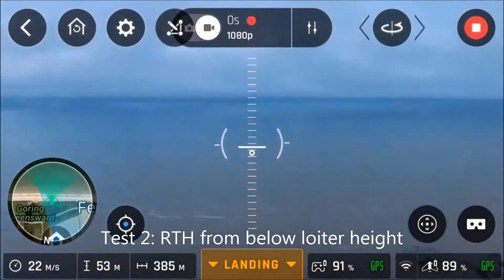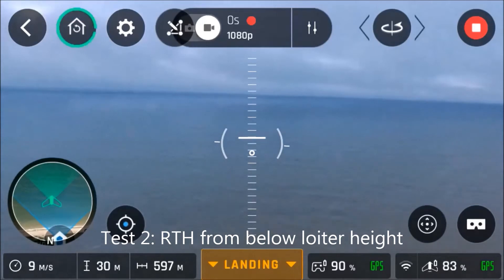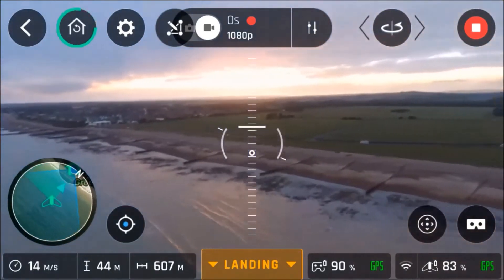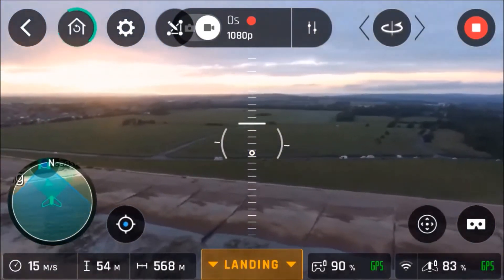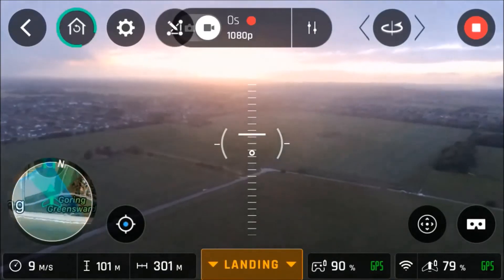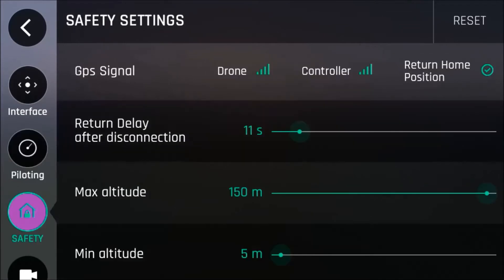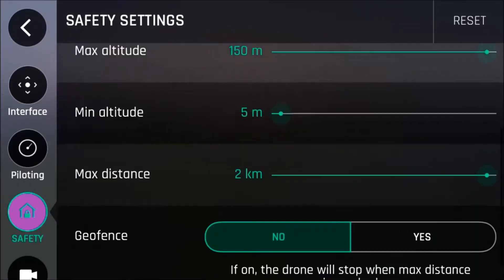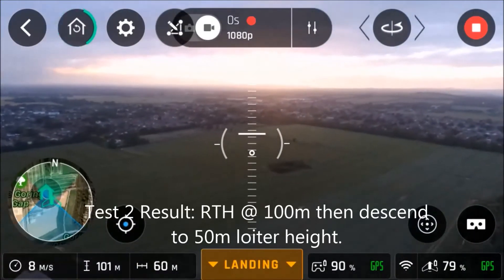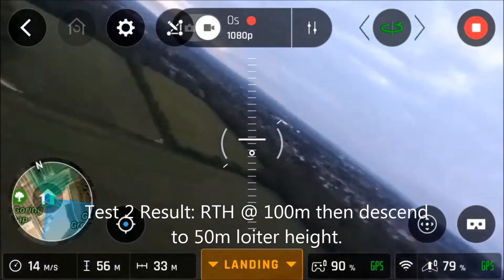For this one, I'm flying it out and I'm going to see what happens if I go below the loiter height and hit return-to-home. So again, it's turning around as you'd expect — it's climbing, and it's climbing past its loiter height. So it's climbed to 100 metres, and there's no setting there to say return-to-home height 100 metres. That's obviously a built-in setting that you can't change. So yeah, returning home at 100 metres, and then once it gets back to the home point it's loitering again, descending to its loiter height or thereabouts.